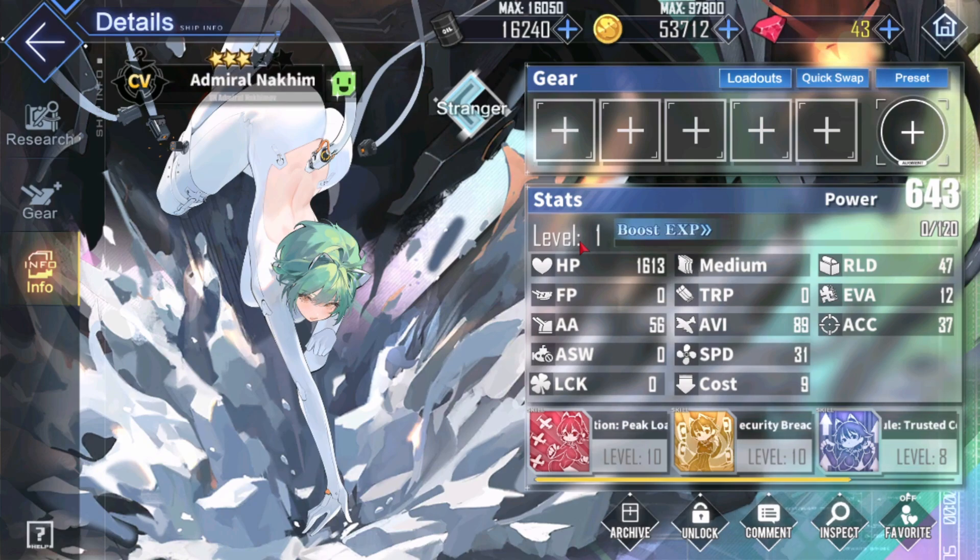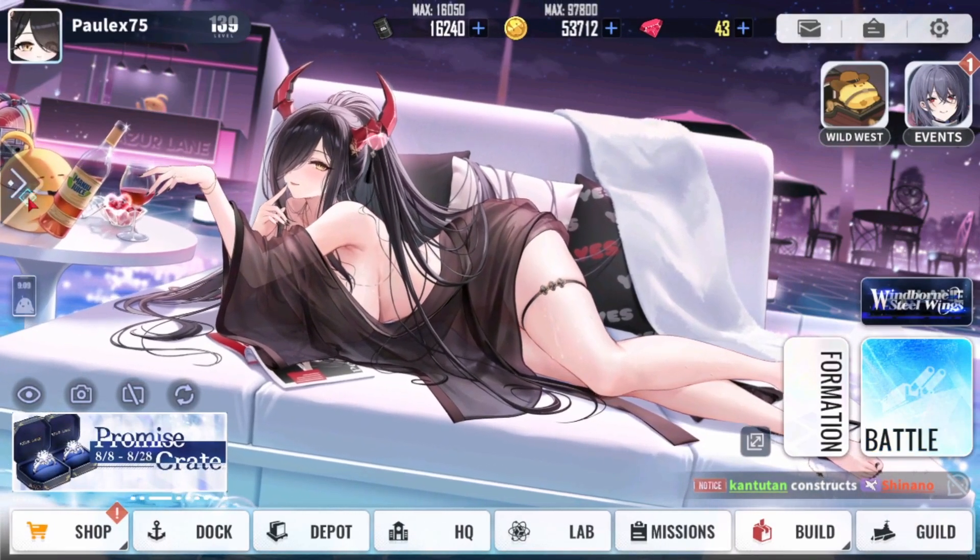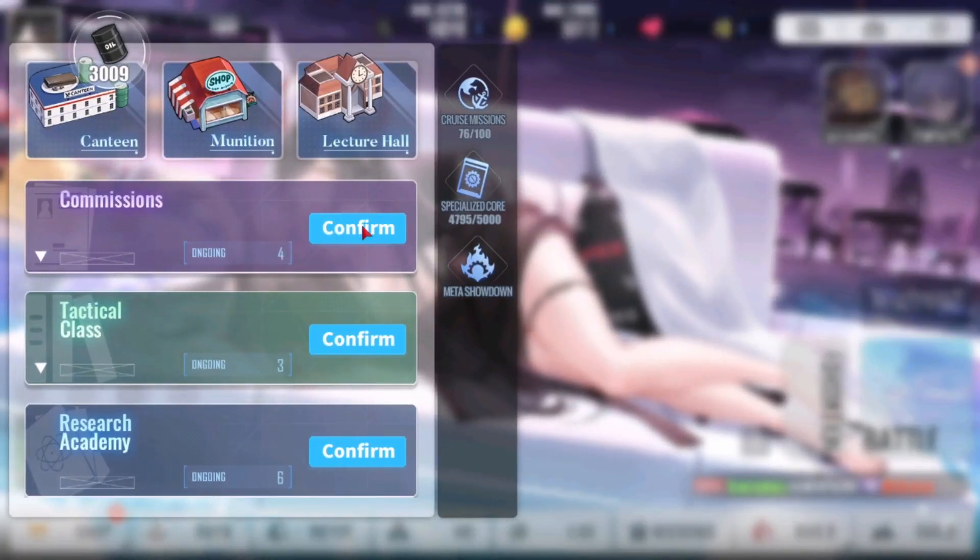The first thing that you should do is put your ships that you want to level up in your dorm, floor 1. That will give you passive EXP as long as your dorm has food in it, and that will start giving your ship the levels that she needs. That is the first step that I think you should take.